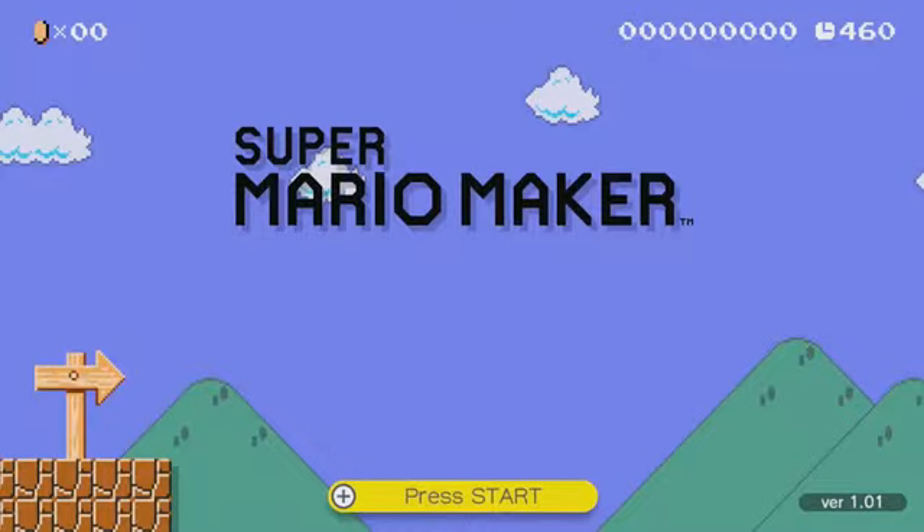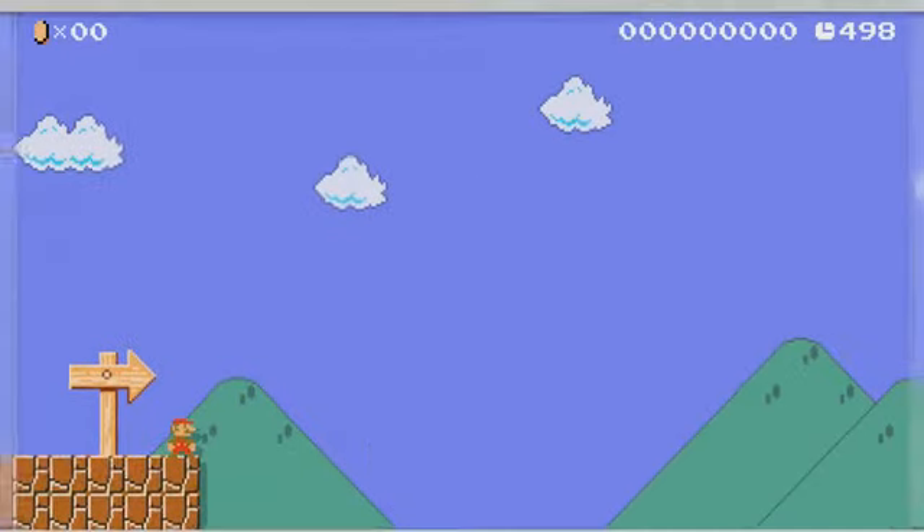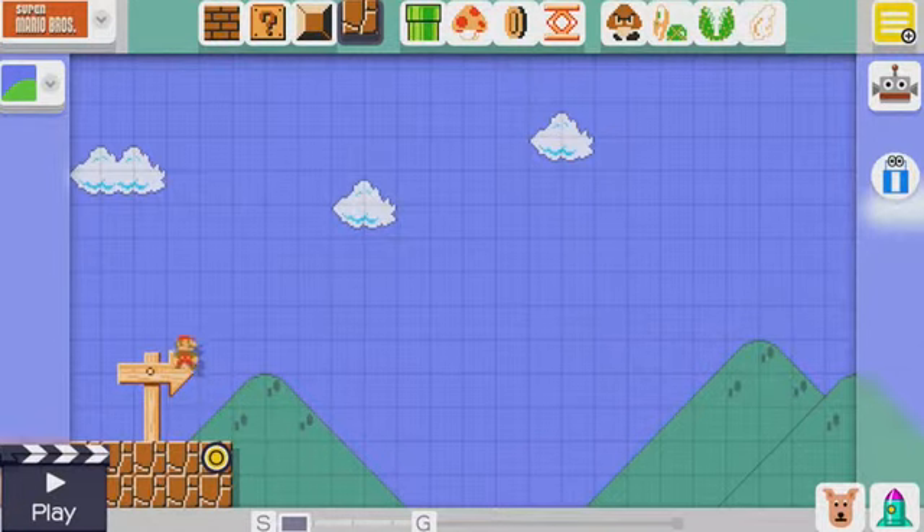I died in the menu. I don't know how many other games you can fail before you've even pressed play yet. So you are allowed to make whatever Mario levels you want. Let's press create and get started, shall we? There we go. Let's make a nicer menu for ourselves.